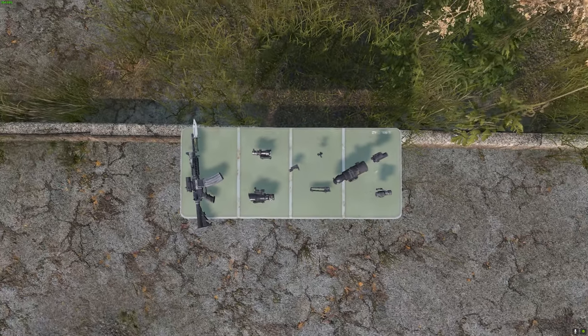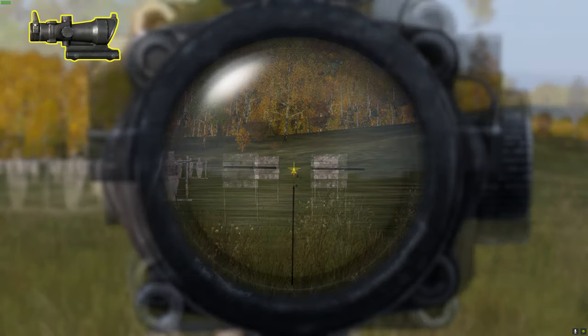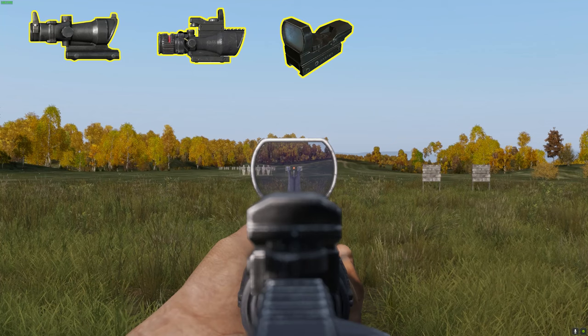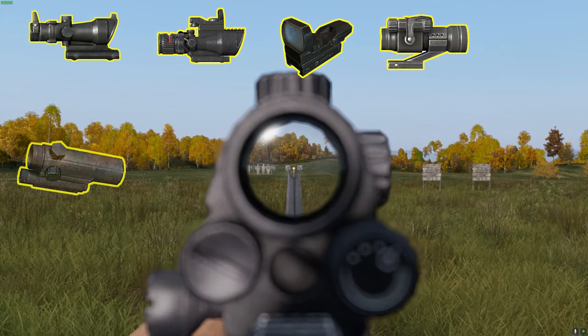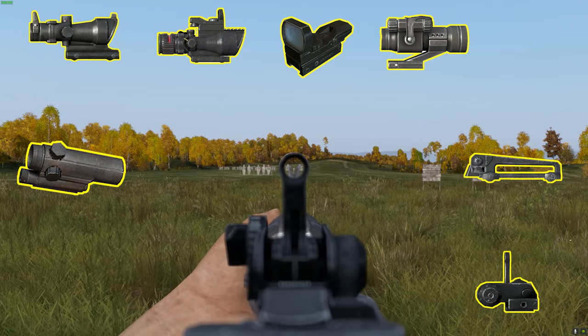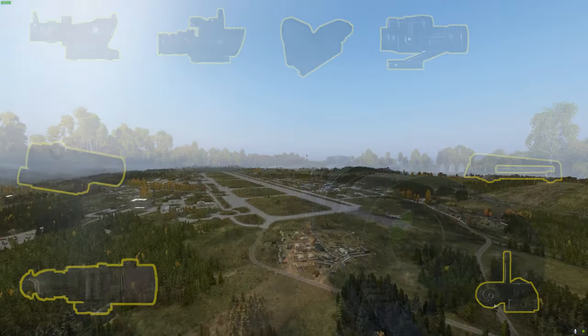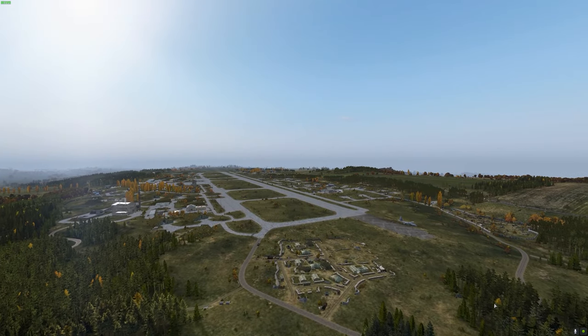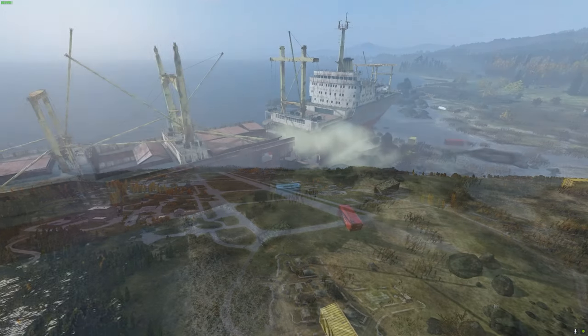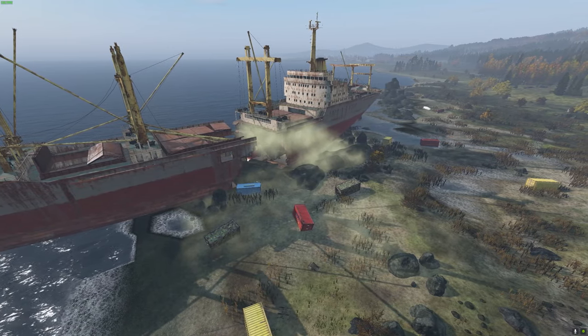When it comes to sights, the M4 has eight — quite impressive. You get the ACOG 4x, the ACOG 6x, the Mirka sights, the combat sights, the RVN sights, the M4 carry handle sights, the BUIS sights, or the NVP-VSA. All these sights except the NVP-VSA can be found at military spawns across the map. The NVP-VSA is also restricted to contamination zones only.